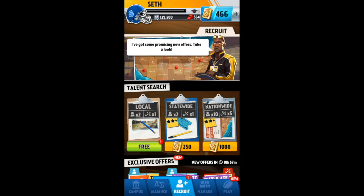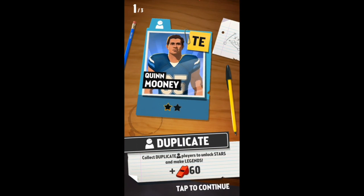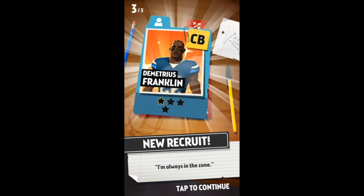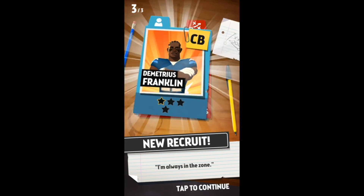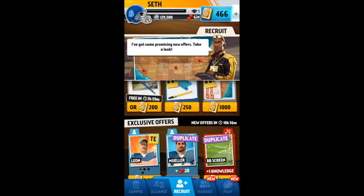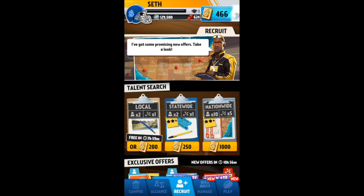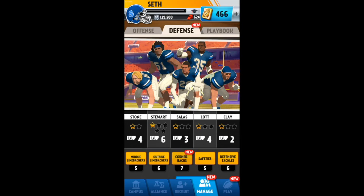You got your recruit where you can recruit locally, statewide, or nationwide. Basically, these are the kind of things that you get — players and plays. Oh my gosh, that is a crazy player that we just got. Quarterback Demetrius Franklin. They'll give you players and plays, or you can buy new players or plays. That was actually a crazy player that we just got there.